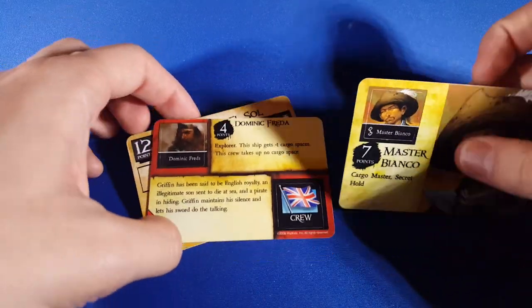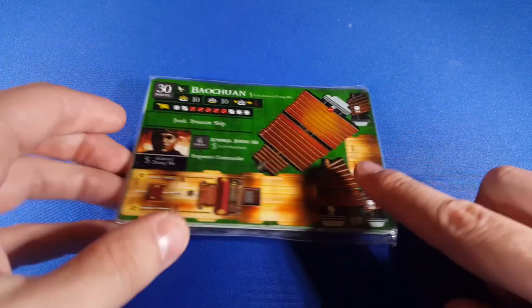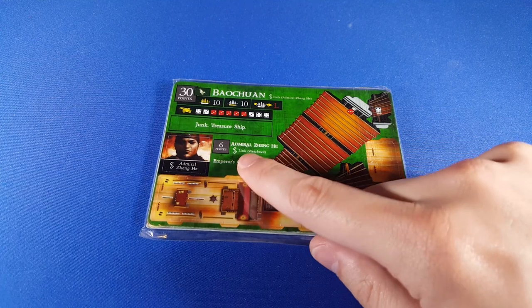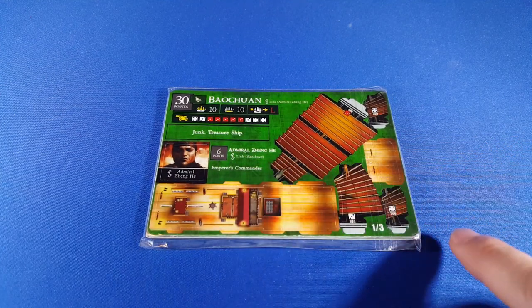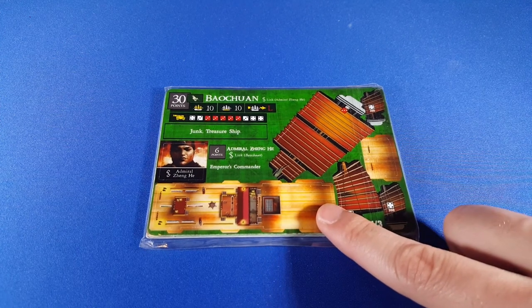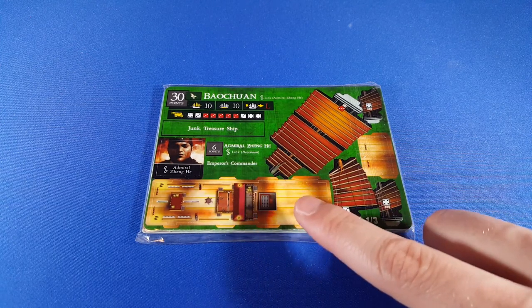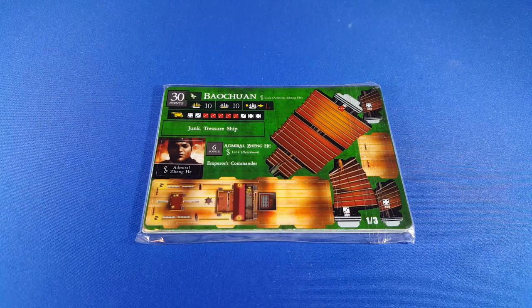Now when we bring in a 10-masted ship — the Baochuan — it has 10 cargo just off the bat, and that's a lot to contend with. The treasure ship ability allows crew to not take up cargo spaces when placed on the ship, though you still observe the point limit. We're at 10 cargo spaces, and then Admiral Zheng He has a link to the Baochuan — links generate plus one cargo space — so now we have 11 cargo spaces, using only 6 of our points. We're going to stuff as many Jade Rebellion crew as we can on there to push the cargo limit as high as we can.